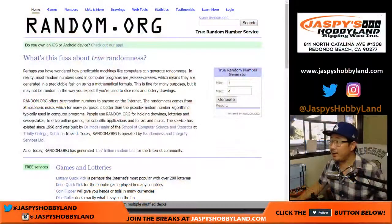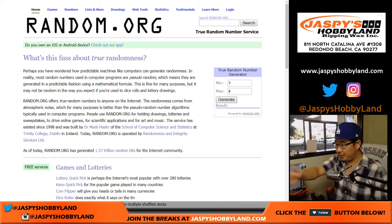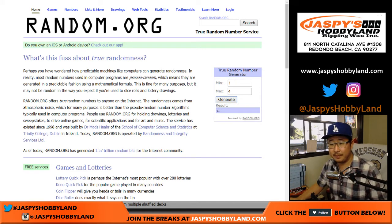We'll generate a number between one and four — one, two, three, and four from left to right. And it'll be stack three.